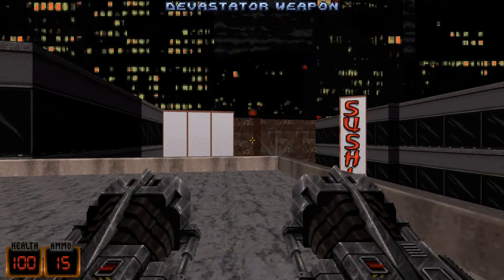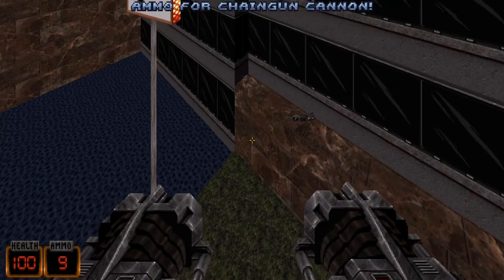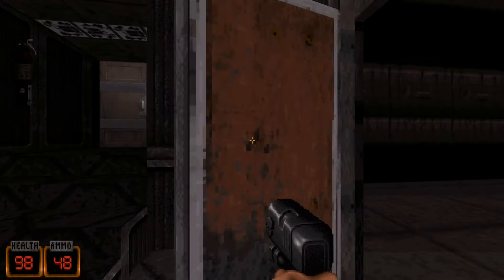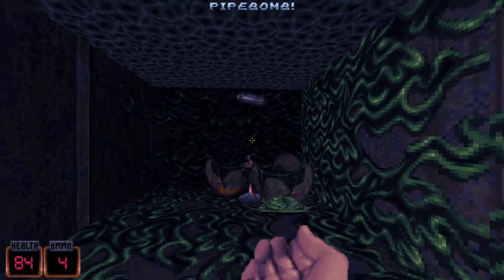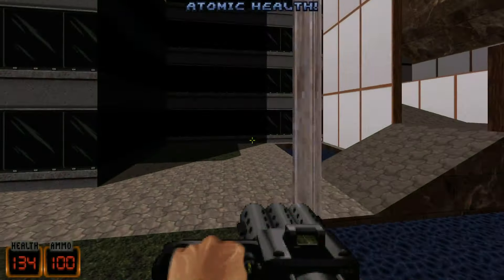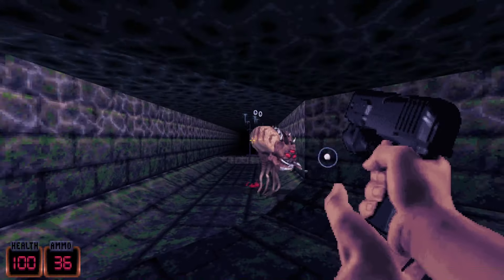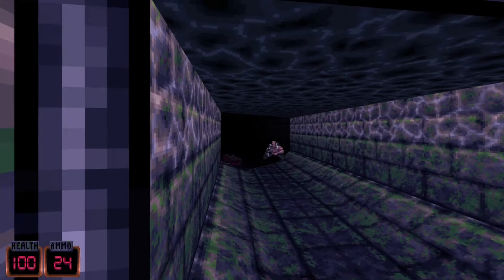This source port — RedNukem — while it looks similar to EDuke32 in some ways, is actually more accurate than EDuke32. The most notable example is doors that can crush you, which is a typical Build engine feature. In the recent versions of EDuke32 this was fixed. Thanks to its accuracy, RedNukem supports demo playbacks from the Atomic Edition, which was something EDuke32 lacked.